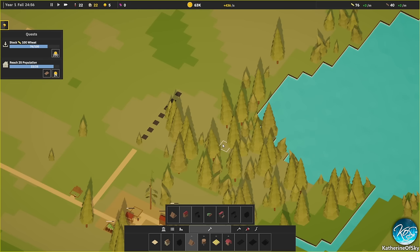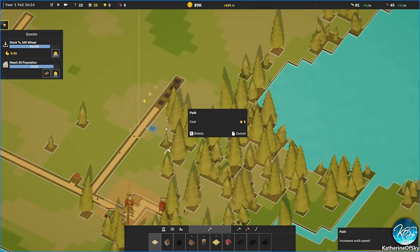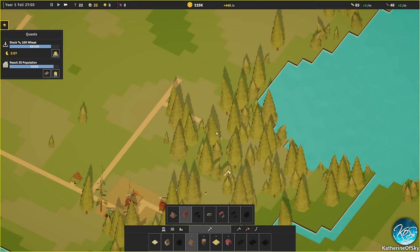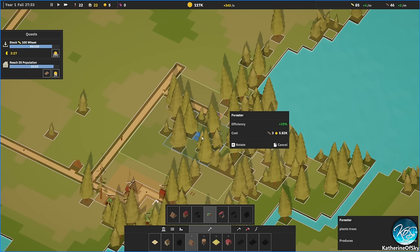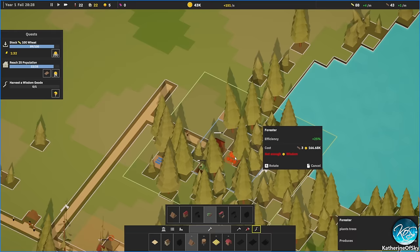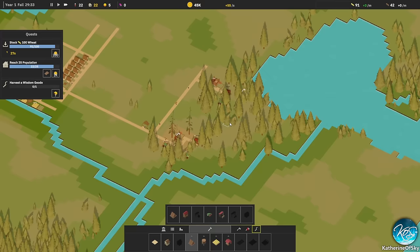I kind of wish you could do the roads after placing the building, but you can't. Let's chop this one and get our lumberjack in here. We'll go one back from this so the road isn't wasting area in the lumberjack's range. Placing these various foresters out here, and then we're going to have a stockpile and another sawmill right here because that generates a ton of wisdom.